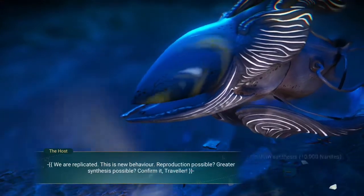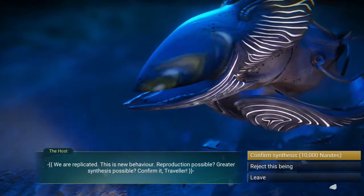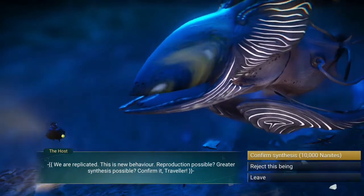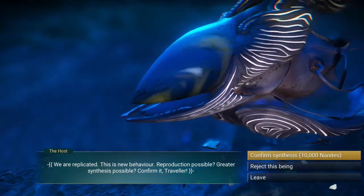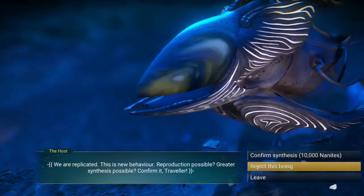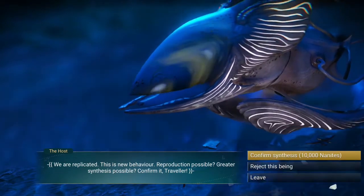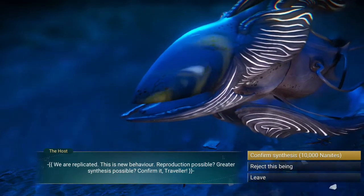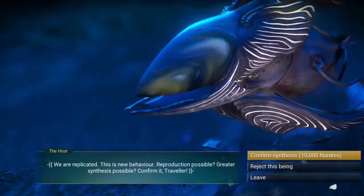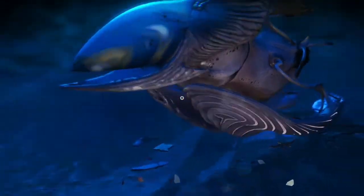New behavior — yes, yes. If you want to get the ship you'll hit 'confirm synthesis' — it'll cost you ten thousand nanites, and you can get yourself a second living ship. If it's not what I'd want I would reject it — the screen will leave and the ship will take off. But we're going to take this ship.